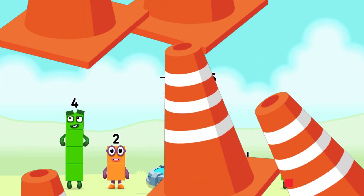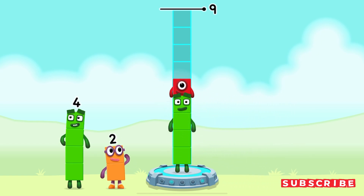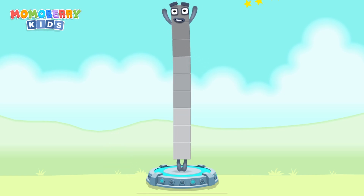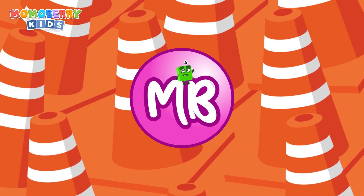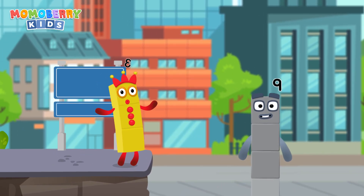Number blocks to make nine! Four, one, four, one — you cracked it! Four plus one plus one plus... equals nine! Three, three, three. Great! Awesome! That was fun! Let's rock again!